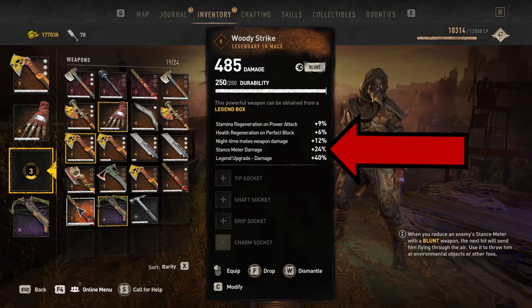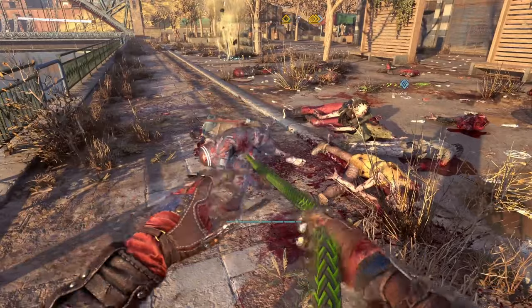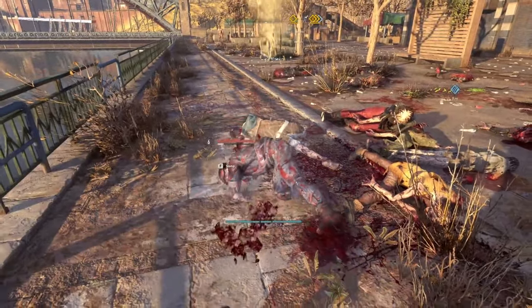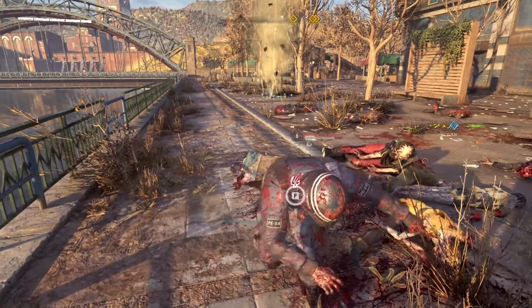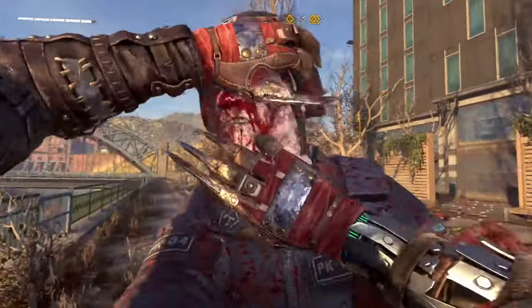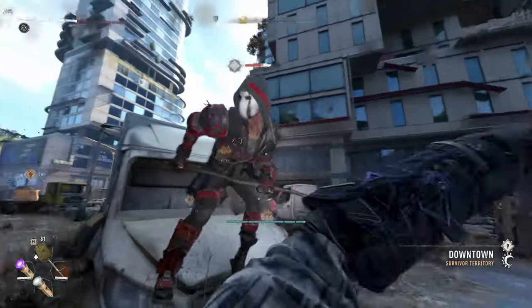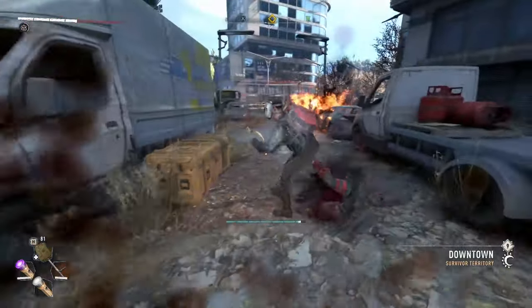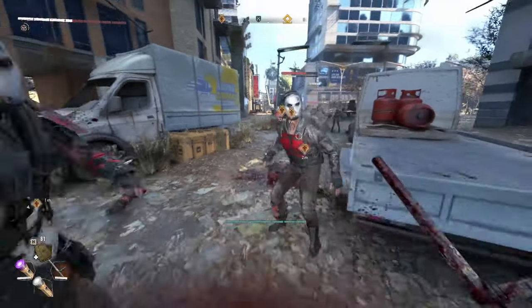You can find these weapons with a fairly common attribute of increased stance meter damage, which basically depletes that white bar. Once you've depleted the white bar from whichever method you've chosen, you'll be able to perform the finisher. But there are some ways you might expect to deplete the meter that actually don't — kicking them normally doesn't do it, tripping them up or sliding underneath them doesn't do it, and blocking them so that they get staggered doesn't do it.